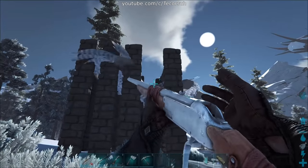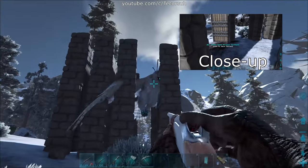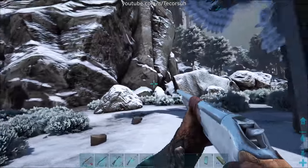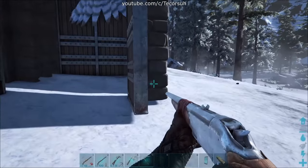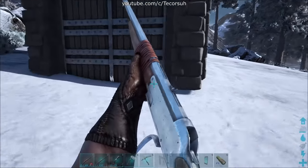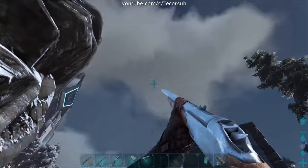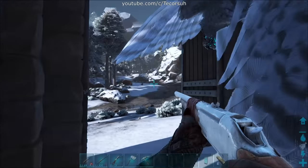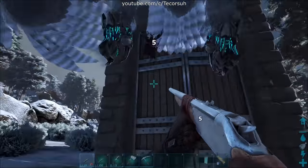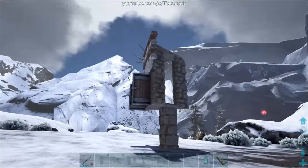There are a couple of things to keep in mind while building a trap. Snow Owls can fit through spaces that are slightly smaller than one foundation width. They're also fairly quick. This makes standard birdcage traps not very effective against the Snow Owl if it isn't set up correctly, and the Snow Owl can often fly through the gates faster than they can close. Instead, we'll build a trap that's designed for Snow Owls.